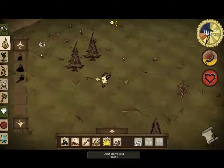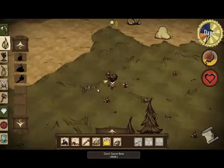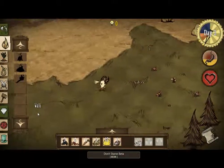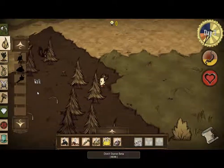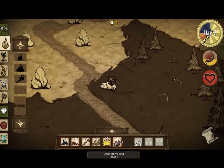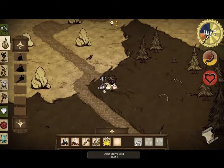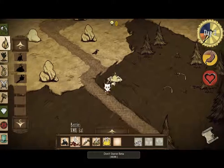That gives you a morsel. What you want to do now is take the morsel back to your fire pit — I keep calling it campfire but it's a fire pit, same difference really. Light this baby up using your charcoal. Cook it and eat it.